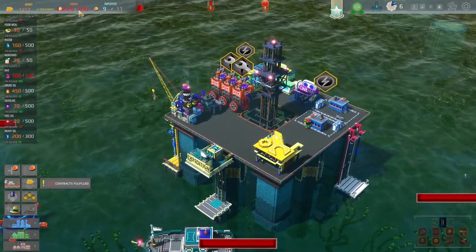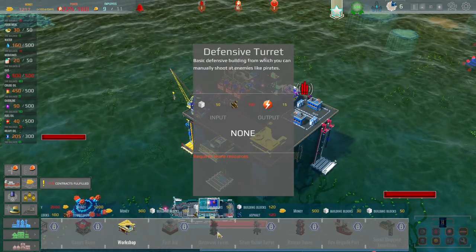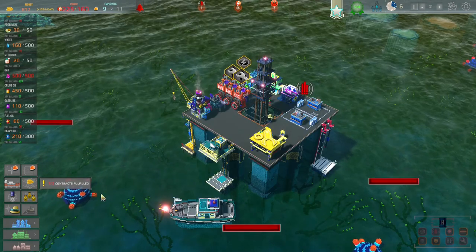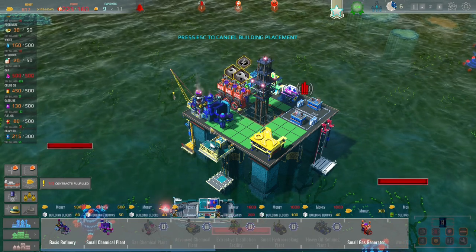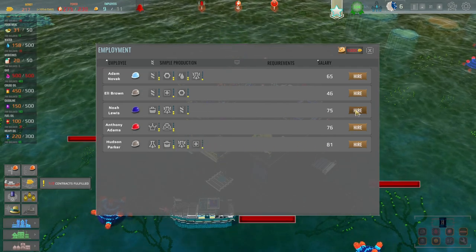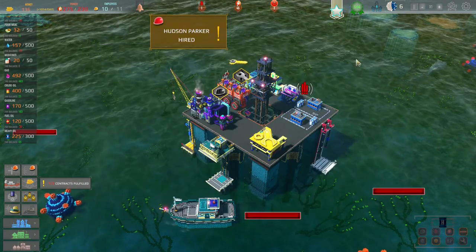Okay, the repairers are repairing — that might be our power issue. We can now build the defensive turret. What do I need for it? 50. Oh, I need lubricant! Okay, so if we go into production — basic oil production — it's going to cost me 400. But if I go into our buildings, we can now make crude oil with our fuel. I need somebody that can do chemical-type stuff — I think it's you. You can drill, you can do the workshop. Hudson Parker, you're hired — cost me a fortune.